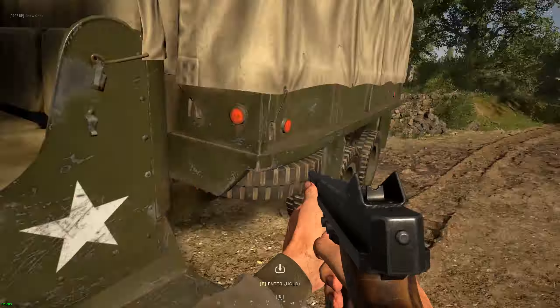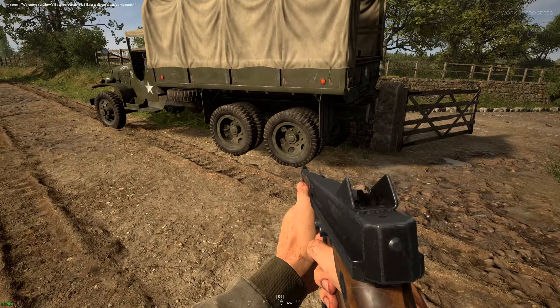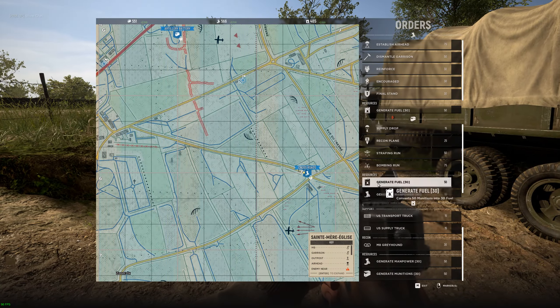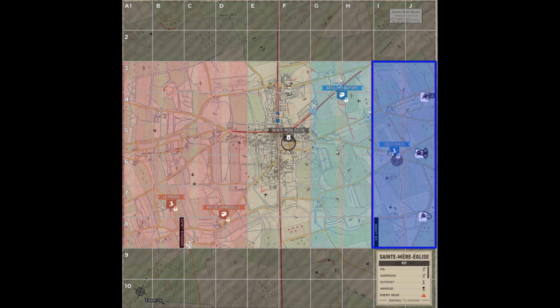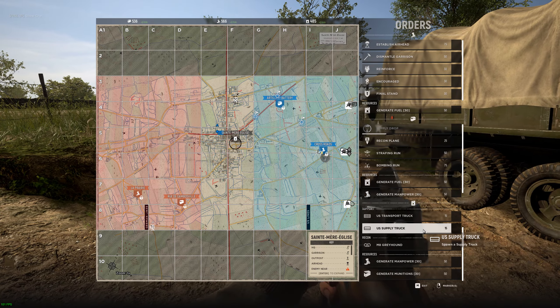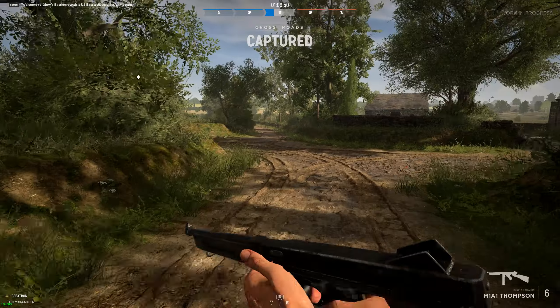I get this truck stuck and I can't get it out. I shouldn't have even tried to drop supplies here, as you can't drop supplies from a truck behind friendly lines — in this case, columns I and J. I can use a supply drop though, so that's what I end up doing. I also spawn a new supply truck since this one is stuck.